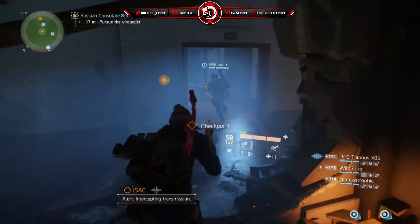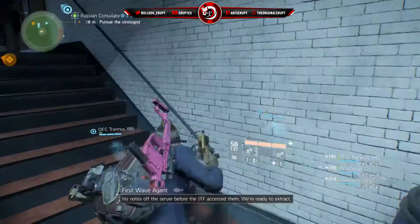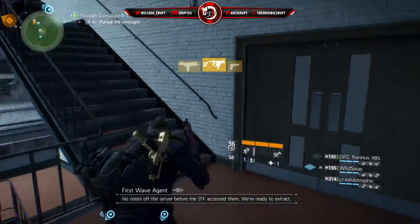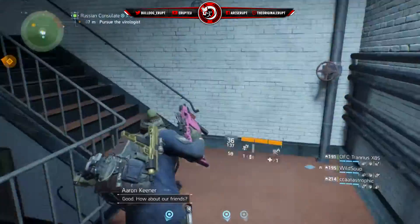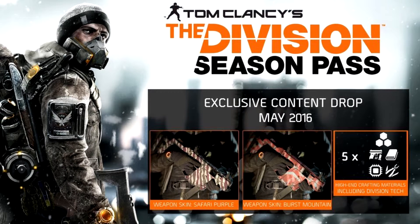This will just be a quick video displaying the two new weapon skins and the crafting materials coming along with the Division season pass. This only applies to people who have the Division pass. If you purchase it after this update, or if you have it now, you will be receiving this in May. The two new weapon skins are called Safari Purple and Burst Mountain.